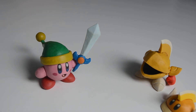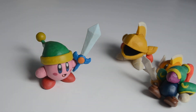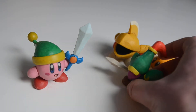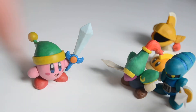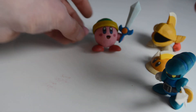So yeah, the sword ability — one of the more versatile abilities. The enemies that give that ability, there are multiple. The main ones being this one — it's called Blade Knight. It's just a little armored soldier with a sword, and once Kirby inhales him he gets the sword ability. Also this one — I think that one's name is Sword Knight. So Sword Knight and Blade Knight.